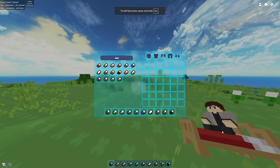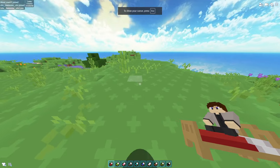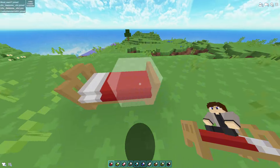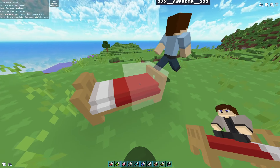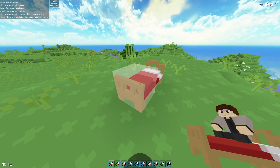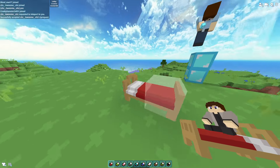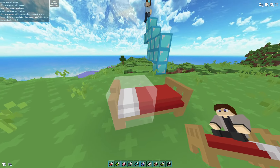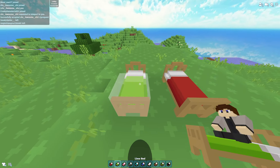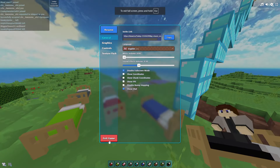It's looking really detailed, not like a default item, so I think it's better. I used MagicaVoxel to make this, and also Blender — make sure to use Blender. I also changed all the beds.